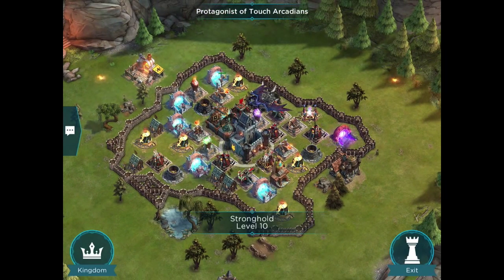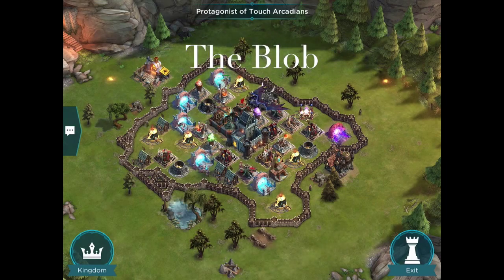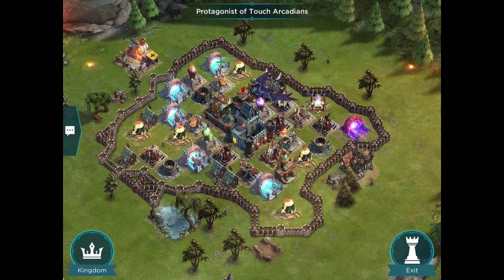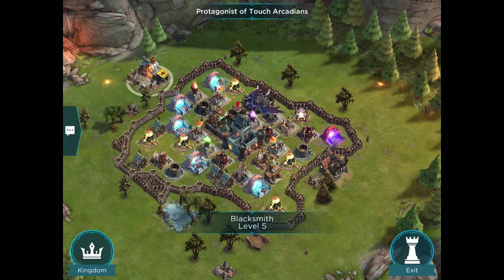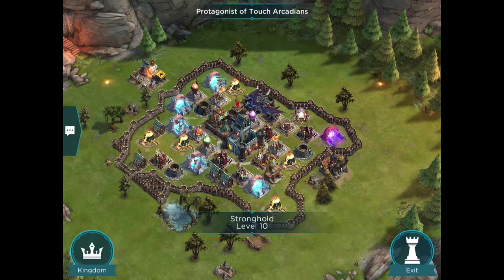This is a Stronghold Level 10, and I pretty much call it the blob design. You have everything on the inside within just a single layer of walls. The benefit is that you can pack in the defenses very tightly. The problem is that it's so easy to breach the walls, there are a number of buildings free to sniping by air, and once the troops are inside there's nothing stopping them from getting to the Stronghold. The blob is simple and very common for lower Stronghold levels, but for Stronghold Level 9 and up, that's not something you want to continue to use.